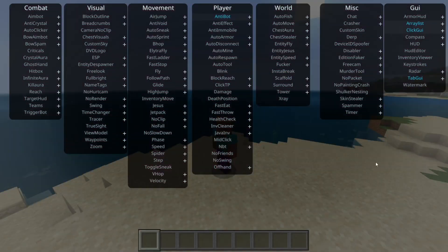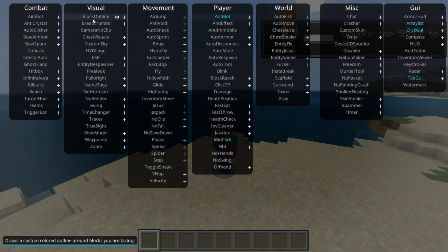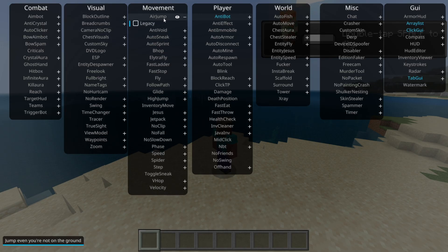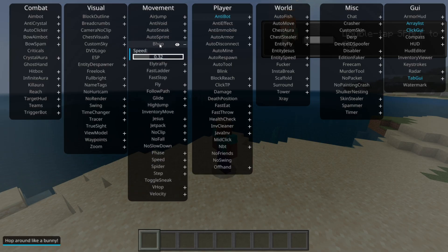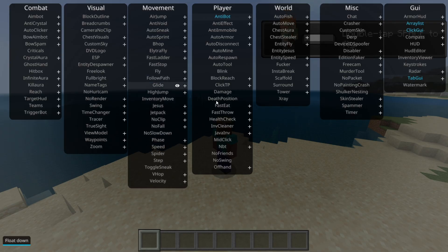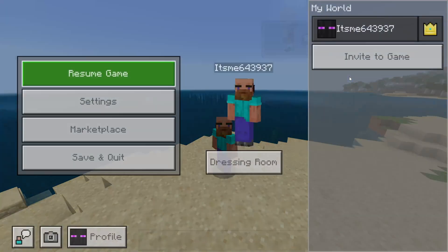You can press the Insert button and that is going to open up this area — the click GUI. These are all of Horion's utilities, and you can click on them to turn them on, click on them once again to turn them off. The ones with a plus over here you can right-click on, and that is going to give you their customization menu. All customization menus are unique, and some of them have more customization than others. For the rest, this should be pretty self-explanatory. If you're not sure what a utility does, hovering over it is going to give you a description in the bottom left-hand side.